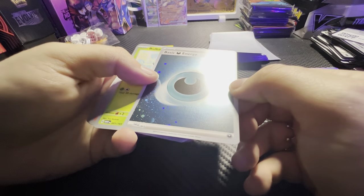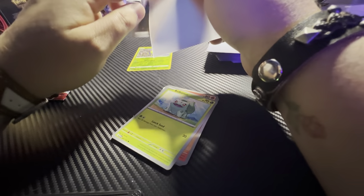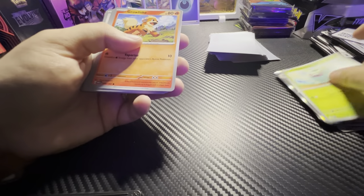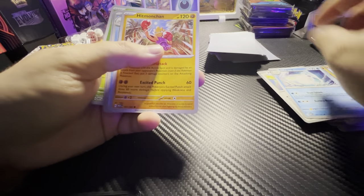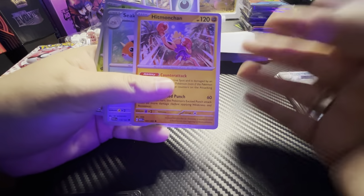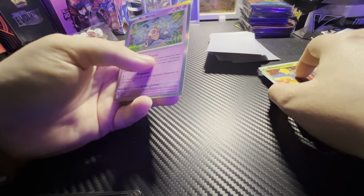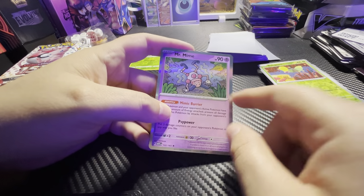This one's a holographic energy — that one's kind of sparkly. We've got Bulbasaur, Growlithe, Geodude, Jigglypuff, Dragonair, Hitmonchan — another thing that's crazy to me is Hitmonchan used to be a rare and now it's just an uncommon — Scyther, Bellsprout, and a Mysterious Fossil. Like the buildings. Very cool.